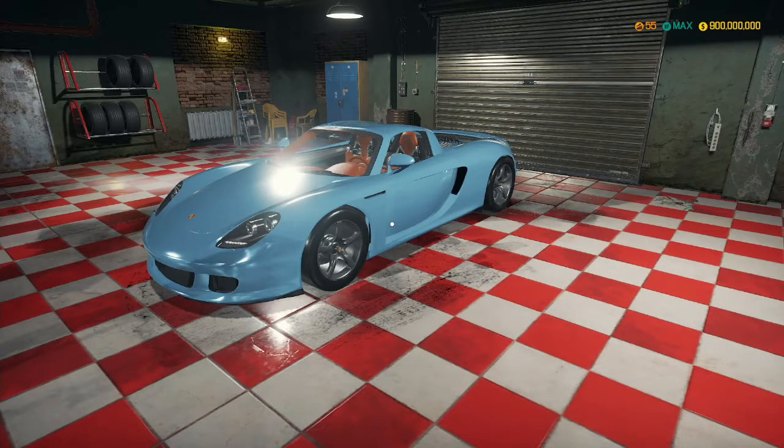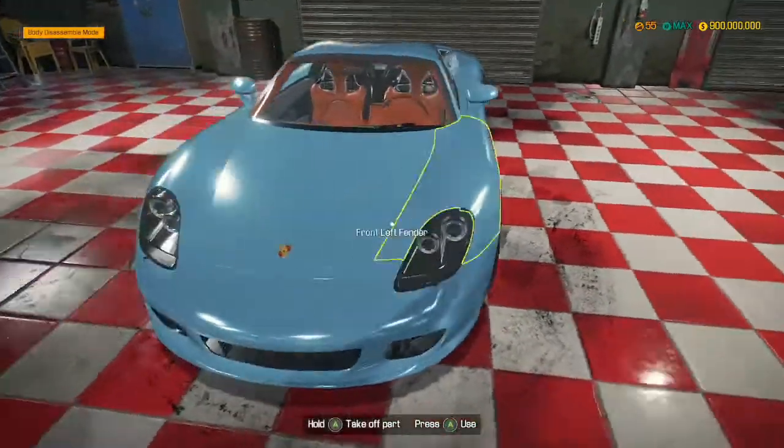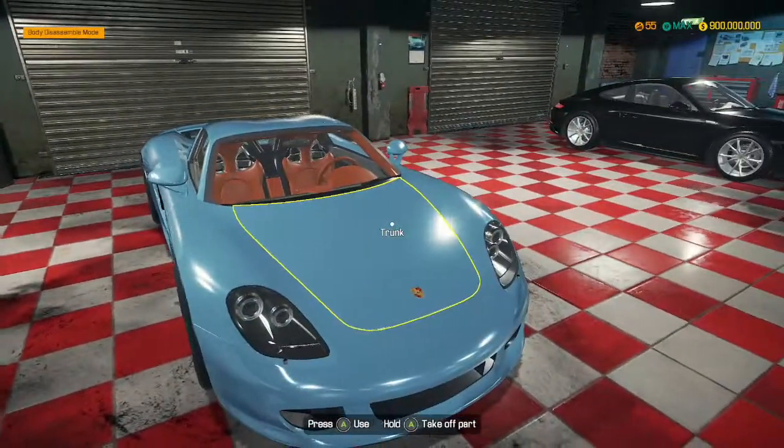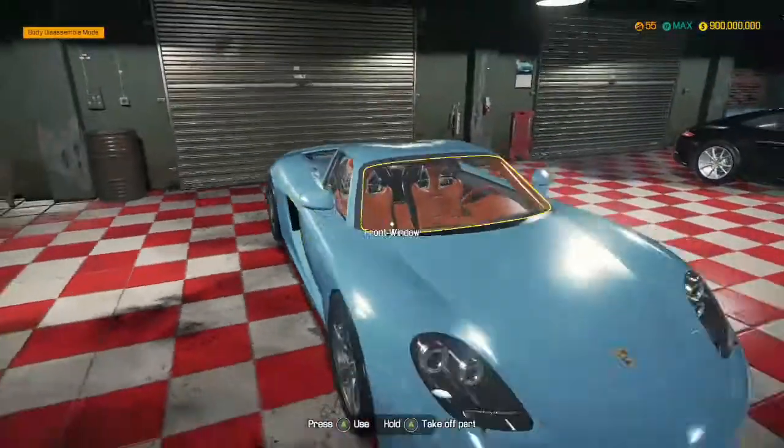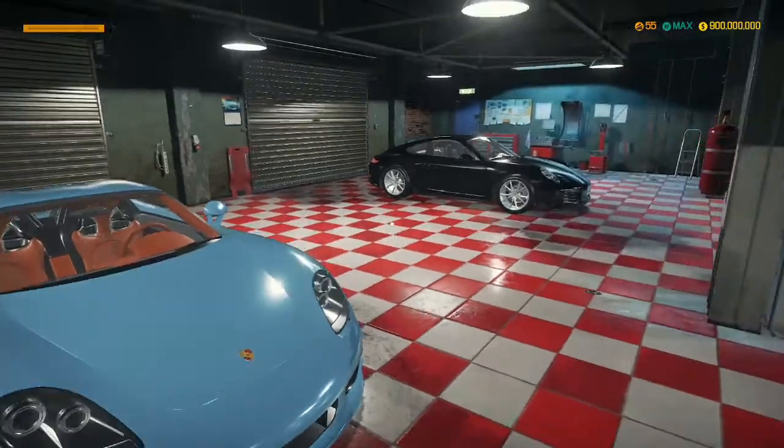Hey guys, MechanicCG here and welcome back to another episode of Car Mechanic Simulator. In the last episode, we built this Porsche Carrera GT and it looks absolutely stunning. We managed to squeeze 990 odd horsepower out of it, which is crazy.